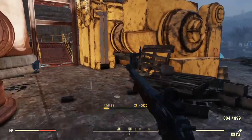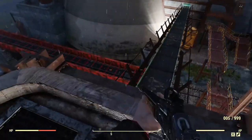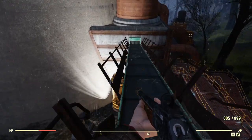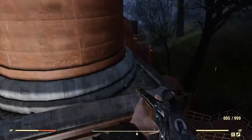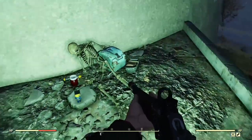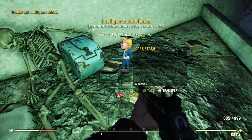Starting back at the bottom of the ramp, come down to the right. You'll see what looks like a conveyor belt — we're going to use it as a bridge. Come back behind these pillars and guess what we're going to find — a bobblehead and another cap stash!